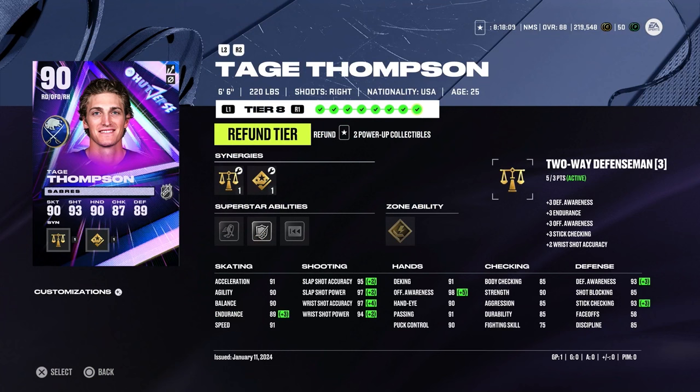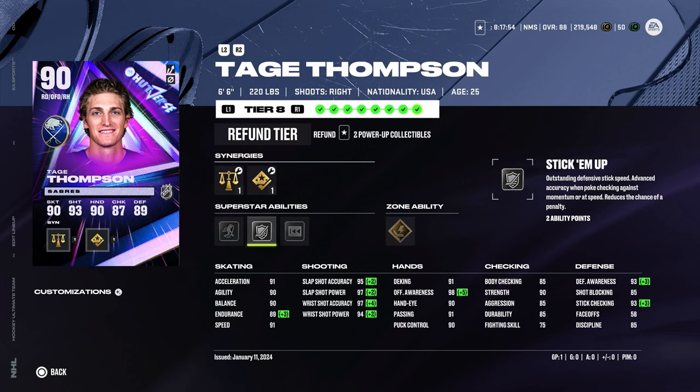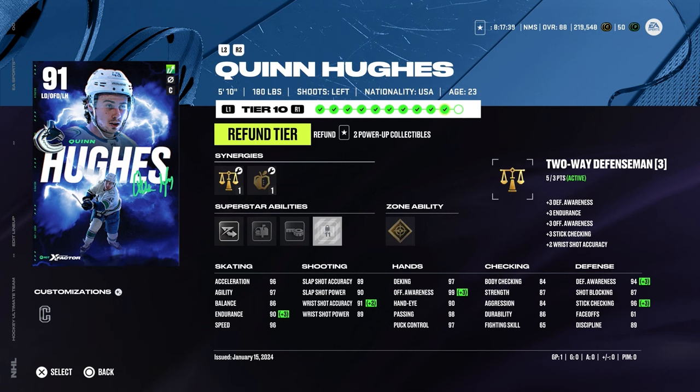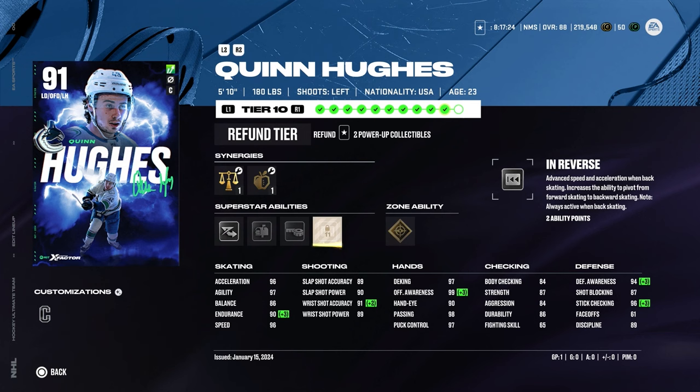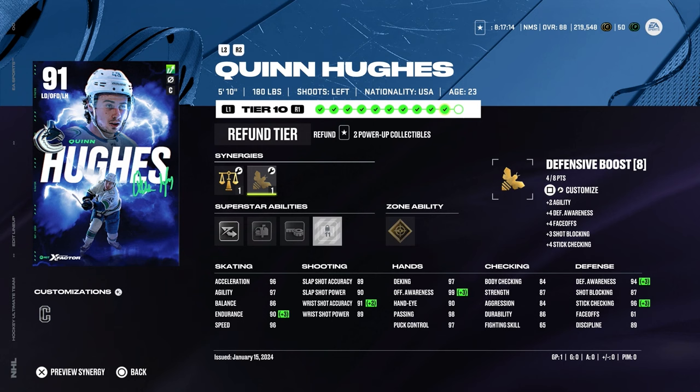Defense — tough that Tage Thompson had to go on D instead of forward, but it works. 6'6", 220 lbs, right-handed d-man with Two-Way Defenseman and Shooting Boost. 91 acceleration and 91 speed. Silver Stick 'Em Up is the active ability. Shot: 95, 97, 97, 94. Defensive awareness isn't amazing but it's fine. Then Quinn Hughes — I made him captain, which makes sense as captain of the Canucks. Silver Elite Edges, 96 acceleration and speed. I can upgrade him but I don't have power-ups right now, and it's not a huge upgrade anyway. Hoping to get Defensive Boost active soon.